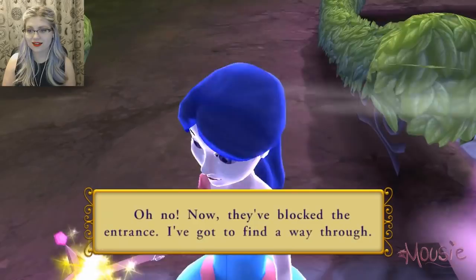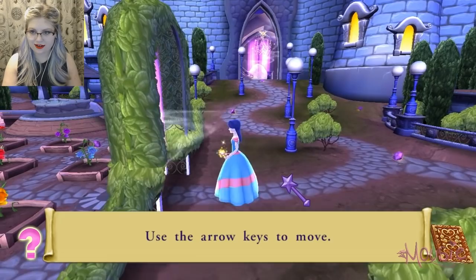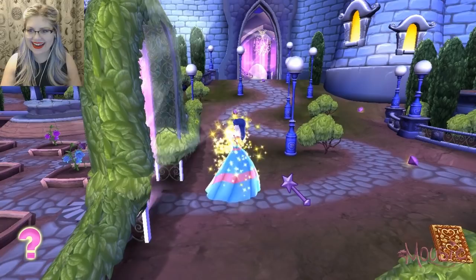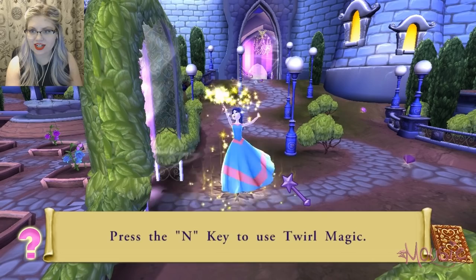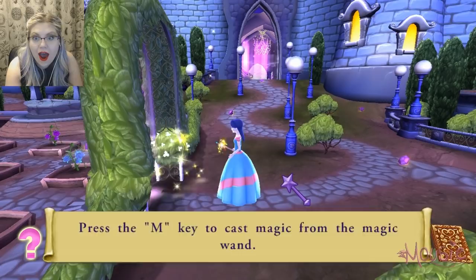What magic got you into this? Use the arrow keys to move. Wonderful. Whee! To jump, press the space bar. Well done. Yay! Twirl magic? Wonderful! Press the M key to cast magic from the magic wand. Well done.